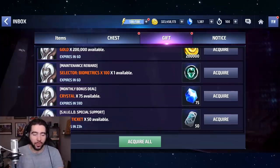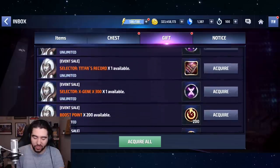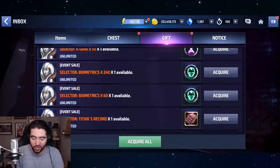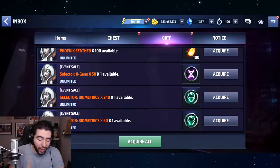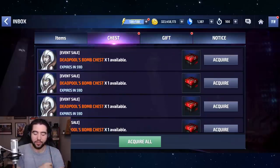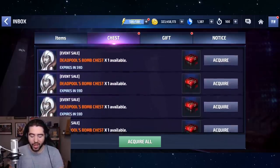So normally when I need to rank up a character I go into my gift box and look for maintenance rewards or biometric selectors I've saved up over time from purchasing stuff in game. But I actually went and bought the Deadpool's Bomb Chest five times — it's a three or four dollar purchase and you get two chests and 300 or 330 crystals. So I bought it and wanted to open them up and see what I get.